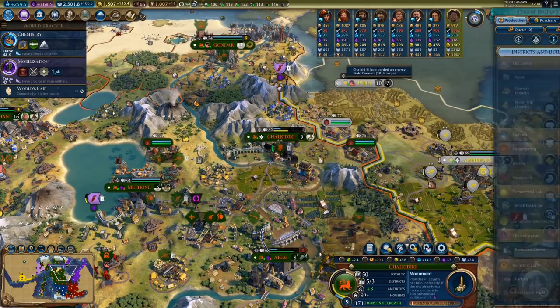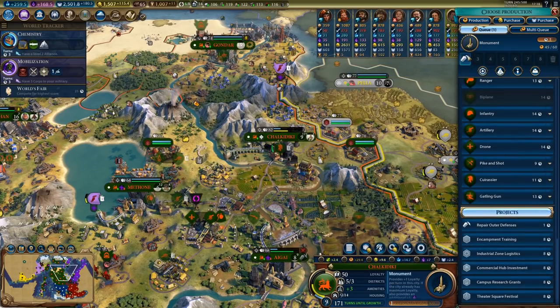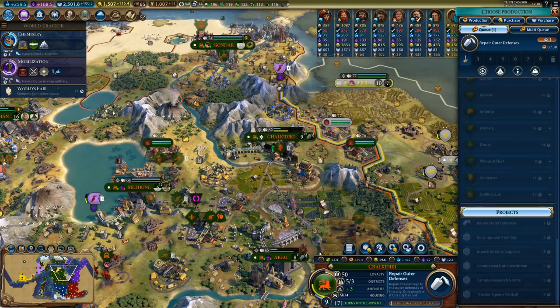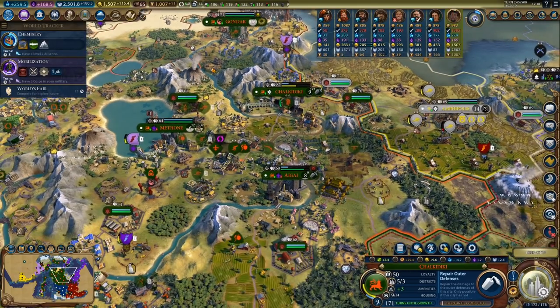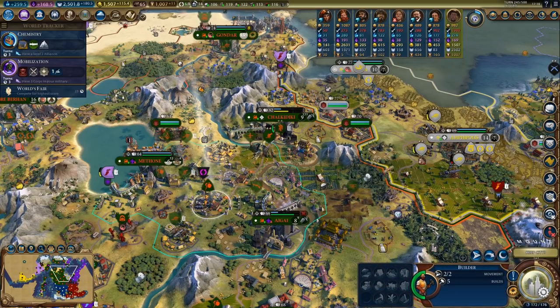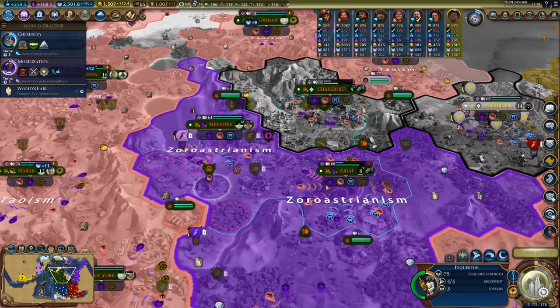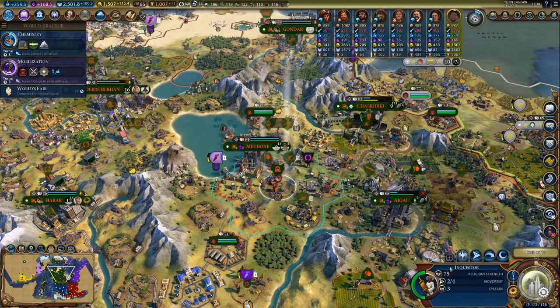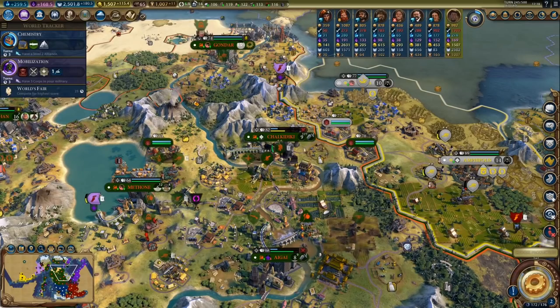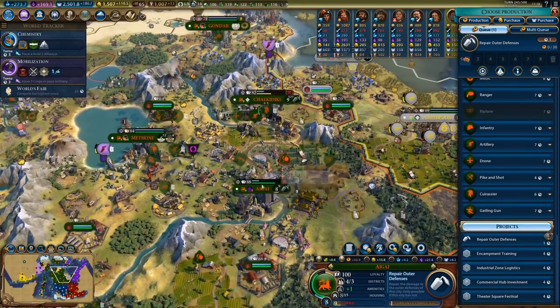First we'll repair the monument and repair outer defenses. Loyalty here is fine, let's repair outer defenses first. I can either stay at war or peace out — I have options. It's not like he can really threaten me at this point. Obviously keep the city — that was kind of the point.